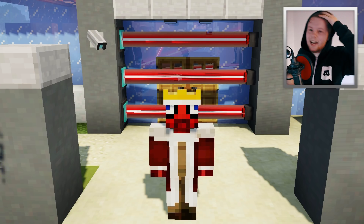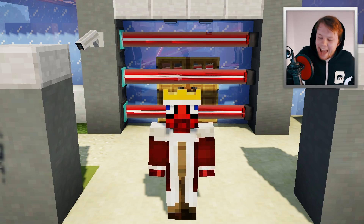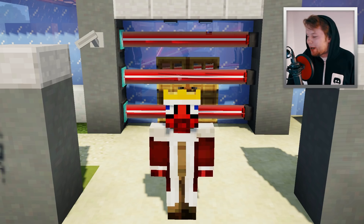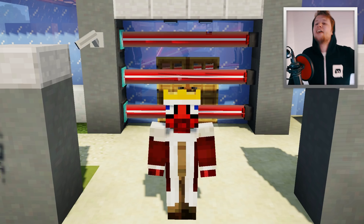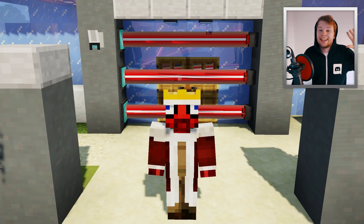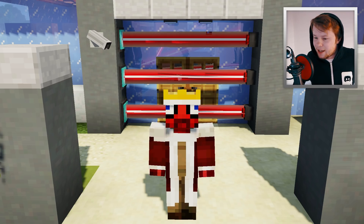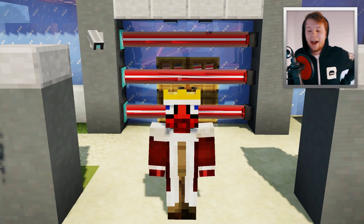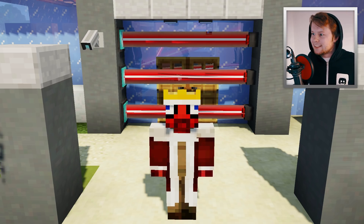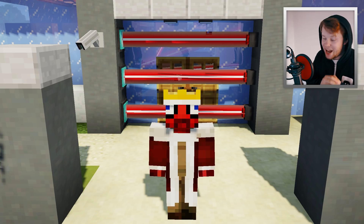Hey guys, how's it going? It's Mr. Crayfish and welcome back. Today we are checking out the most secure house in Minecraft ever, because this house now has working lasers on it. We've created a house that had security cameras — check out that video — but now we've actually added lasers to it, and now it's made the most secure house in the world.